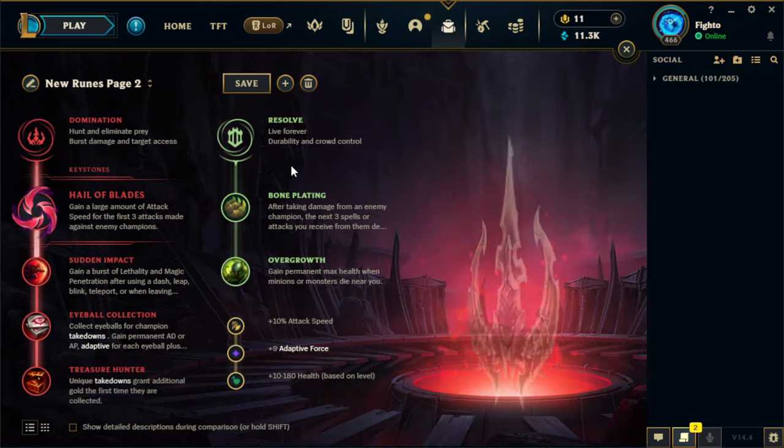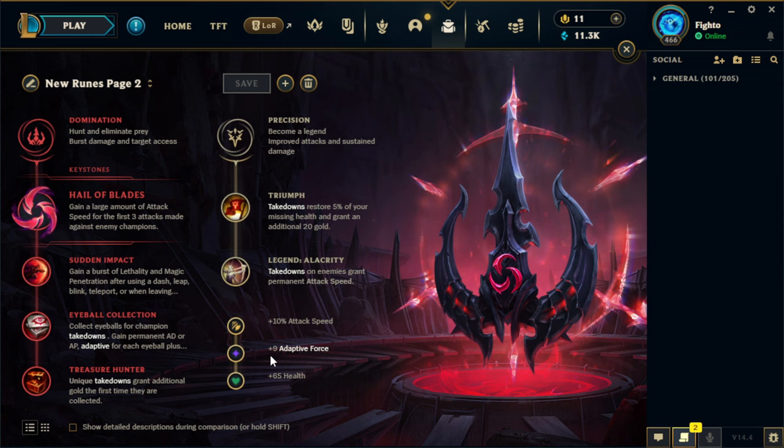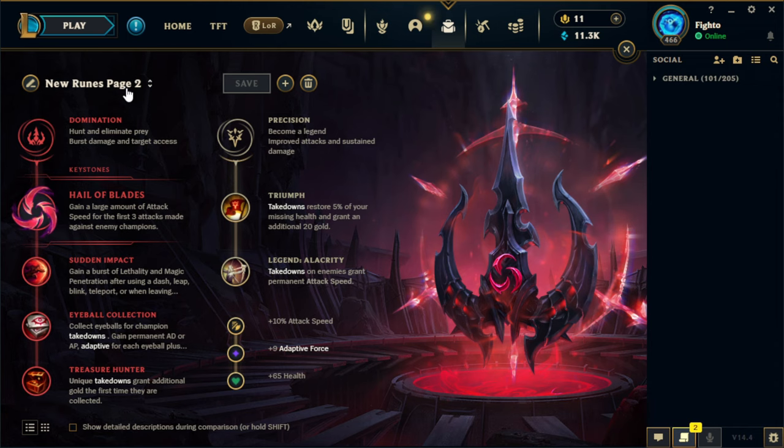The only alternative page you can go is this cheese page where you run Flash Ignite, and you just jump on the enemy's head and hope that they die. I would really not recommend this page — it's an all-in, all-or-nothing. As soon as they get Frozen Heart and some tank items, you're not as strong as with Lethal Tempo or Fleet Footwork. But this is certainly an option if you want to have some fun, go for those 20-30 kill games, and maybe build Collector second.